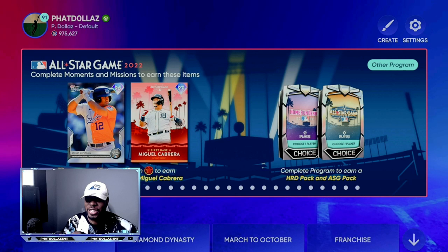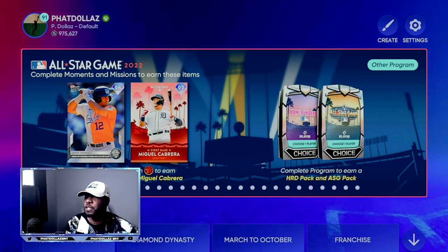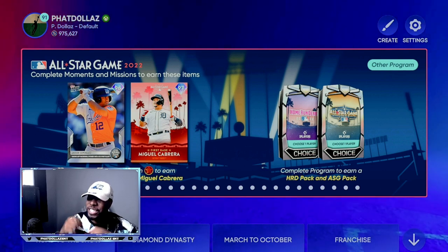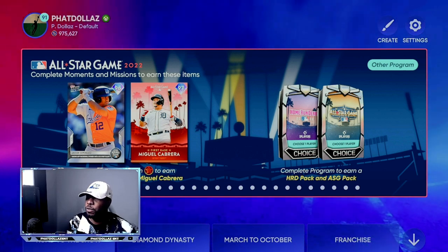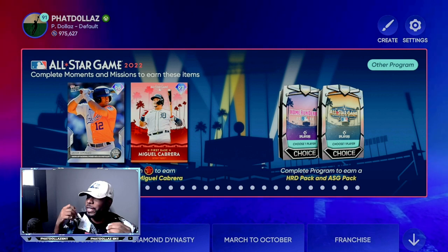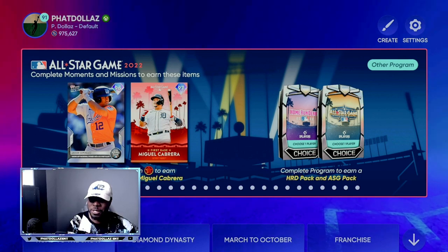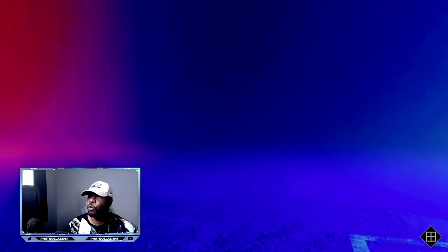As you can see on the backdrop, they have new moments and new cards for the All-Star program in MLB The Show 22. A new 96 overall Jasson Dominguez — switch-hitting outfielder, good speed, pretty decent stats. They also have Miguel Cabrera, first baseman, 97 overall. You'll be able to unlock a Home Run Derby pack and an All-Star pack if you go the full route.